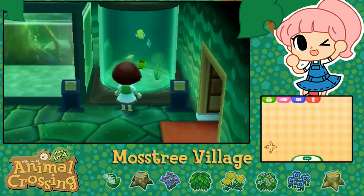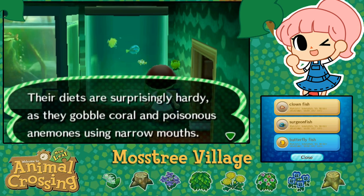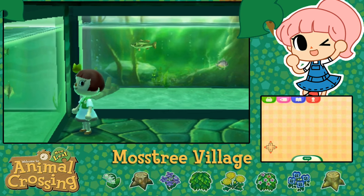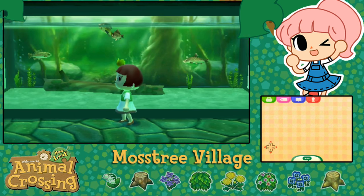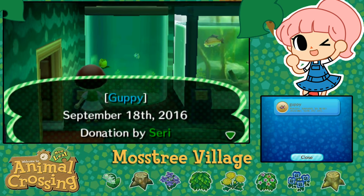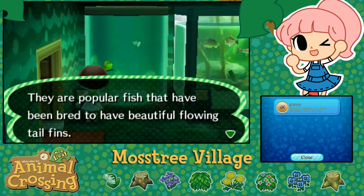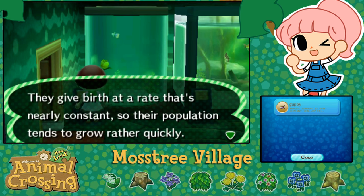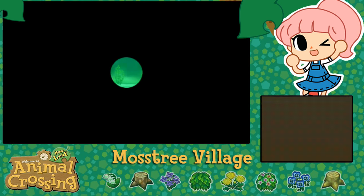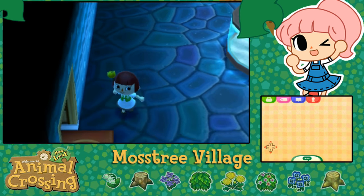There are some fish over here too - look at these guys! It even has a little information you can pull up about them, including what day they were donated! I've got hiccups, I'm so excited! You river fish, I will be sure to get lots and lots of your companions so you don't have to be lonely in there for very long. We have a teensy little guppy in here - he's a little cutie! Guppy donated on September the 18th by Siri - they're tropical fish related to killifish. Mother guppies give birth to their babies after the eggs hatch in their bellies, and they give birth at a rate that's nearly constant. Our fish section is looking great!